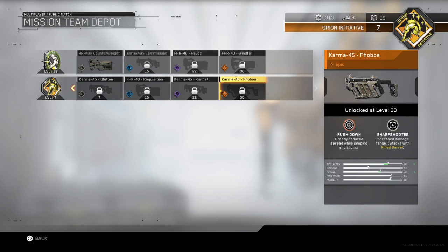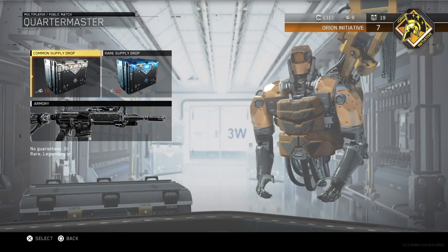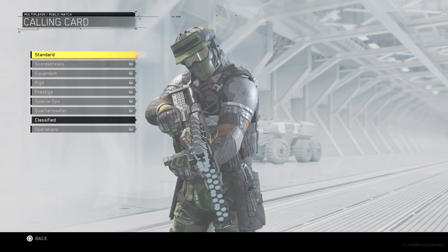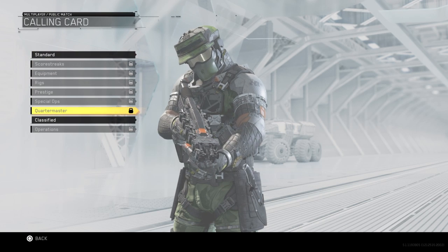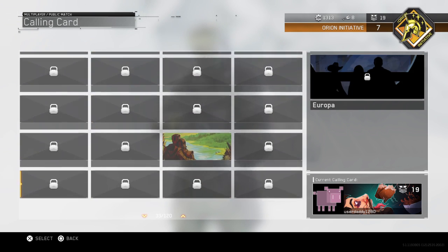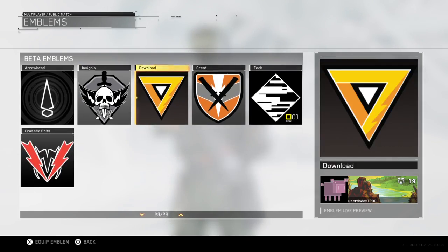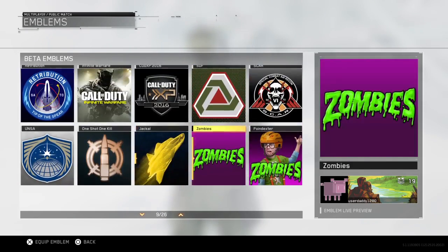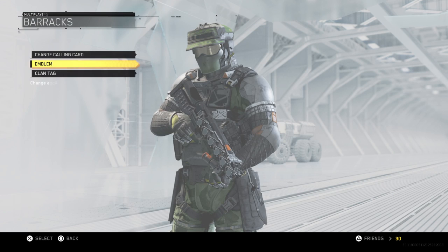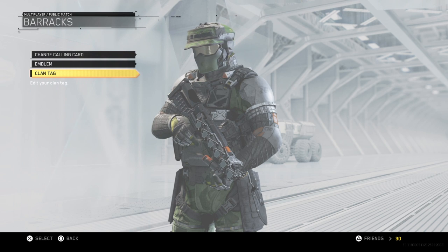You get your rare and common ones of course. Then you get your Barracks — you can't make your own anymore. You get your classified calling cards, same as usual. You've got emblems — my friend said I have to have pork chop, so I picked that one. Clan tag — you know, you can make a clan. I made one, don't know what happened to it though.